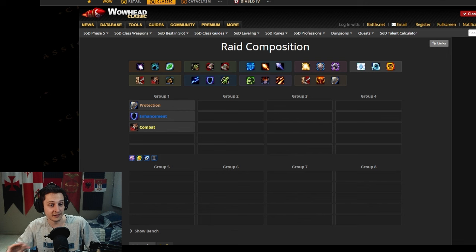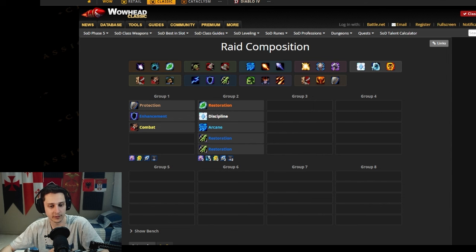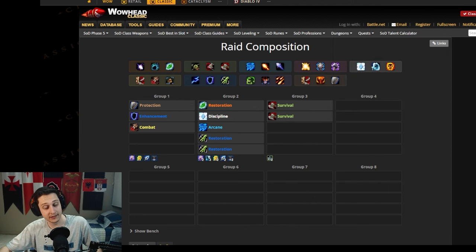The three-tank strategy on Firemaw and Flamegod is absolute garbage — don't do it. We're doing only two tanks; the third is purely for trash. For healers, take at least five: at least one Restoration Druid for Barkskin, at least one Discipline Priest for Pain Suppression — both very important. The other three can be Healer Mage, Healer Shaman, or Healer Paladin — it doesn't really matter. For DPS, take at least two Hunters because Tranquilizing Shot is an important mechanic on Firemaw, Evonroc, and Chromaggus — one is minimum but two is recommended.